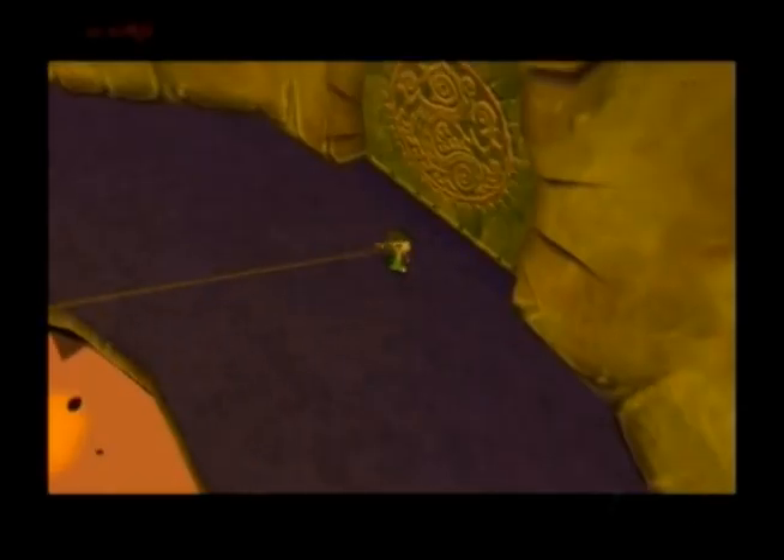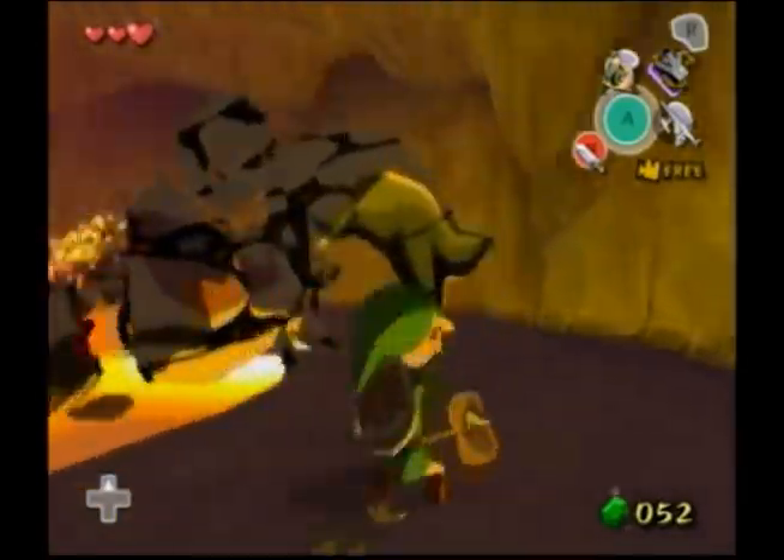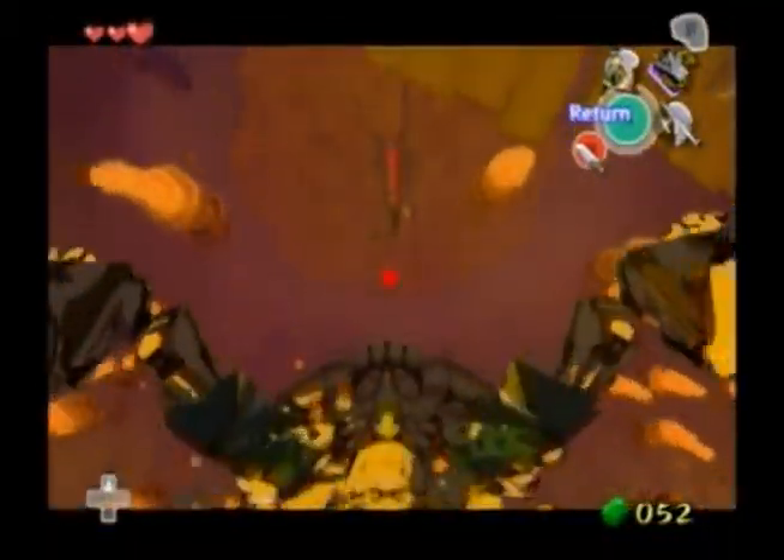Everything's back to normal now — you heard Link getting some rupees as he entered this room, which is because the storage was cancelled. This boss fight is pretty normal: you're just grappling the tail and swinging across three times to get that thing off the ceiling. On the first hit, before I aimed the grapple hook I did a backflip so she wouldn't hit me as quickly — it gives a little more time to react. For the second hit, stand in front of her, and also make sure the little fireballs don't hit you.